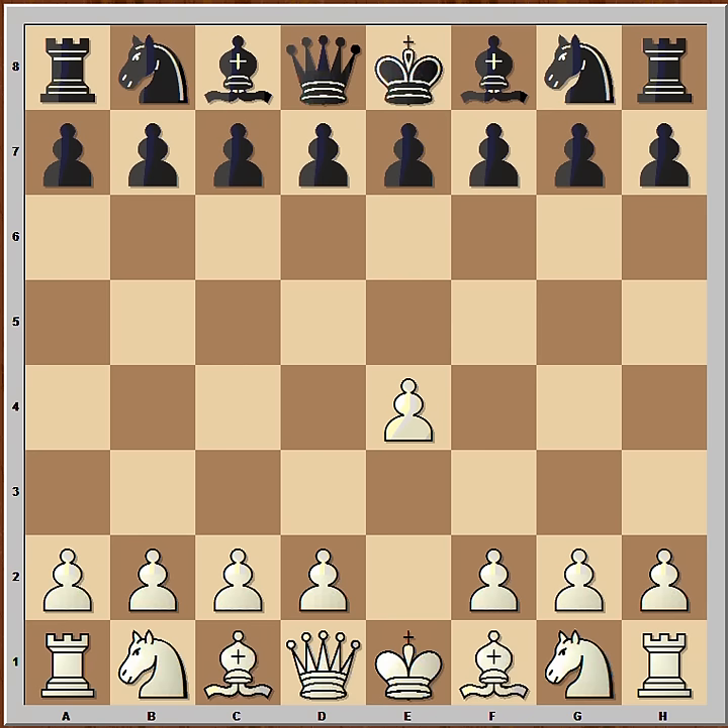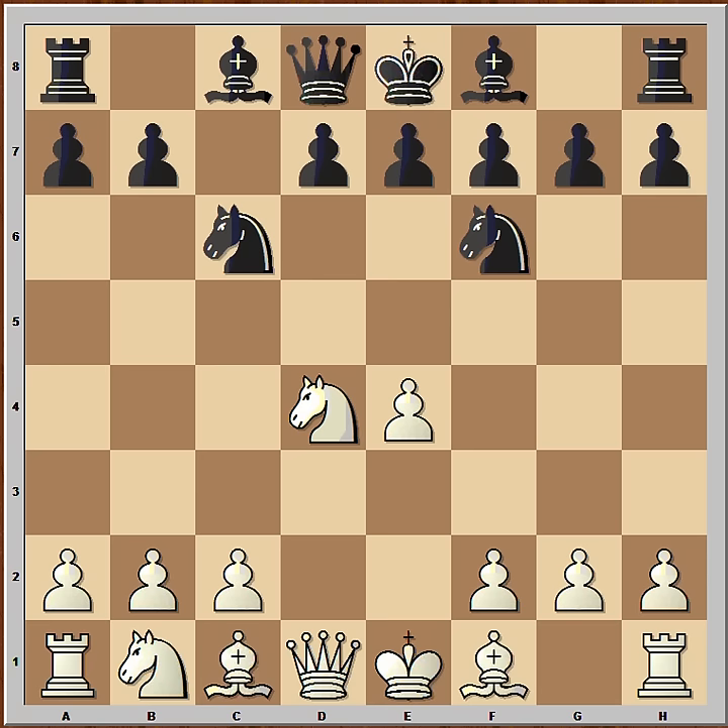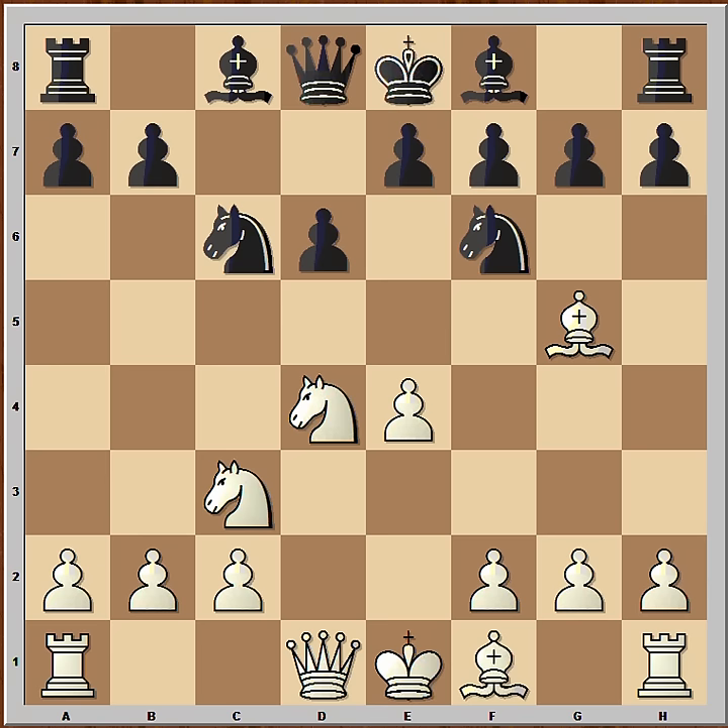Anand played c5, Sicilian defense. Nf3, Nc6, d4, cxd4, Nxd4, Nf6 attacking the pawn on e4, Nc3 defending, d6 and Michaelisi goes for the Richter-Rauser variation.